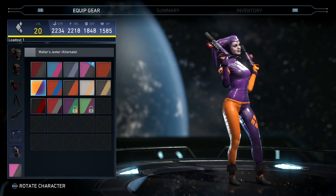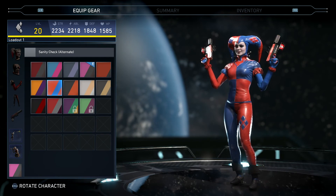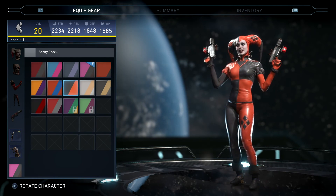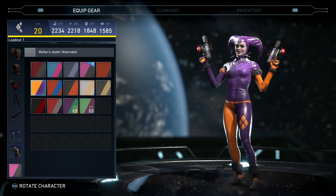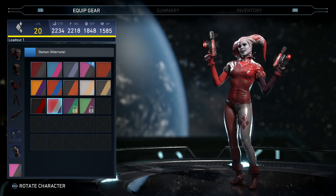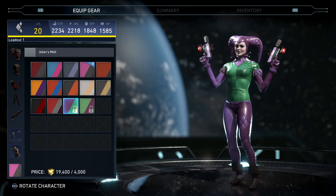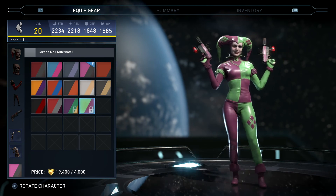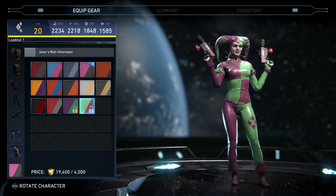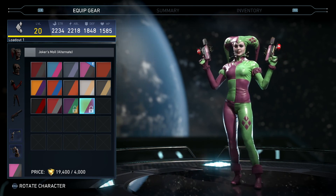Purple and orange — I like that one too. And then the Sanity Checks, then we got the Gods, and then the Demons, and Joker's Mall. I like the ones that are checkered like that with separate colors.